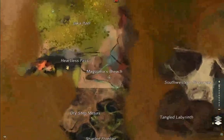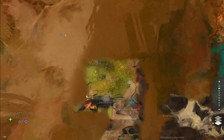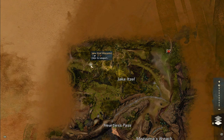So where do you want to go? You want to go to Verdant Brink, then you want to go to Jackal Excels Waypoint right over there.